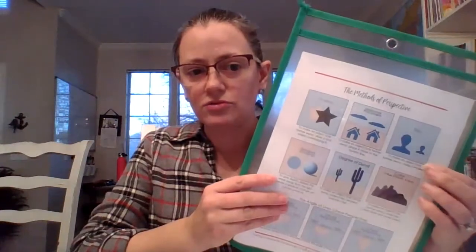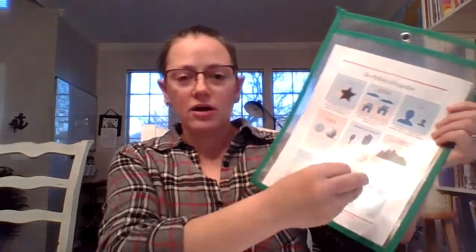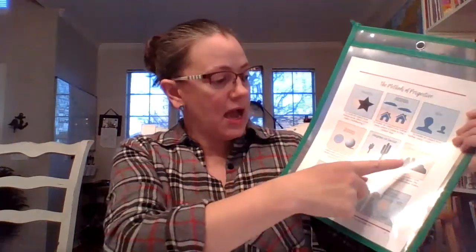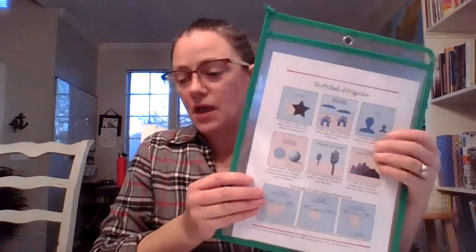I brought back and gave everyone another copy of the perspective reference — it's in this book too, but it was also in our drawing book when we talked about perspective. This gives them a refresher on where to place things, how big things should be relatively, and how intense the color is based on whether it's in the foreground or background — things that will help them draw a landscape with perspective. She also gives a whole bunch of vocabulary words to choose from; introduce more for older kids, fewer for younger kids.